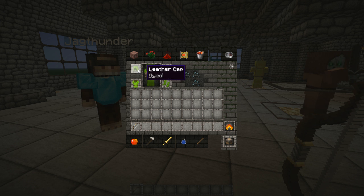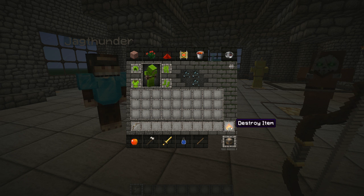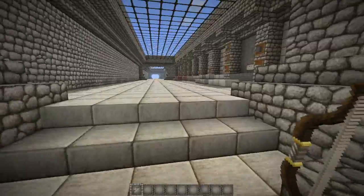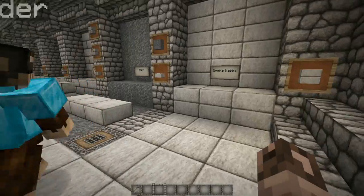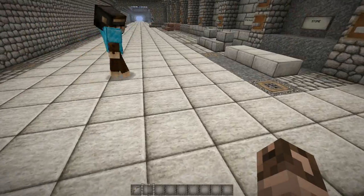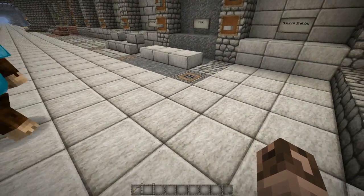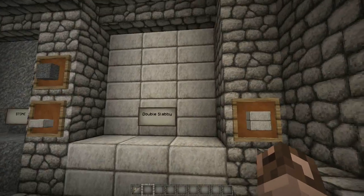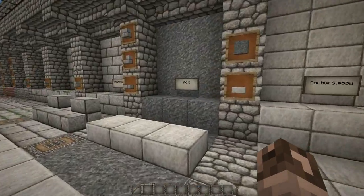Check the survival inventory. Yeah, I see my armor and stuff. Here's the double slabs. Love the plain look about them - it's simple. It looks good. It's got a simple texture to it, with a nice grainy top that gives it a nice stony feel. Good job on that.